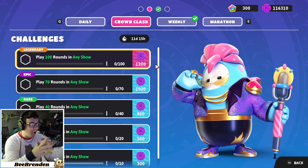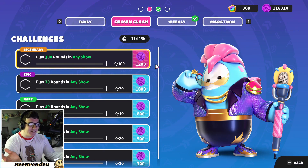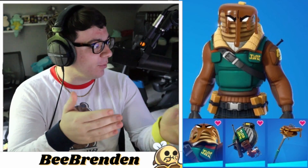All you have to do is play 100 rounds of Fall Guys. Get your friends together, just play some Fall Guys, and you'll get the Fortnite skin after completing those rounds. This is the skin you should get, and those are the cosmetics that come with it. Thank you guys for watching and I hope you enjoyed the video.